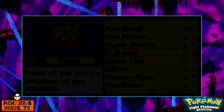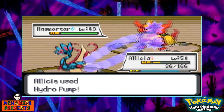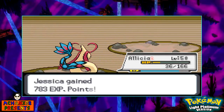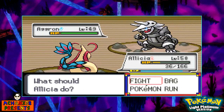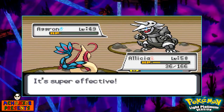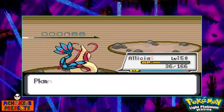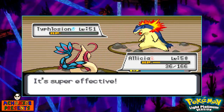Thankfully Full Heal heals both status ailments. Next is Aggron — I probably should send out Andrew because Andrew has Earthquake, but oh well. We can just do this — no problem against Aggron. 235 experience points. Then finally it's Typhlosion, so we go for Hydra Pump, take it out, and there we go. Okay, we got a rough start but we made it through. Alicia reaching level 51. Good work.